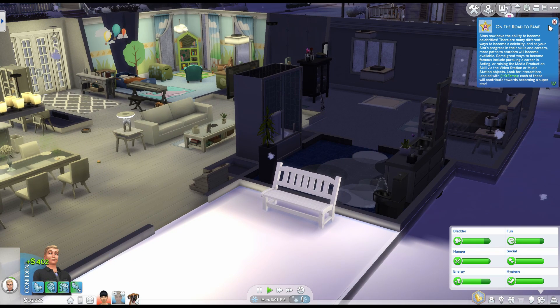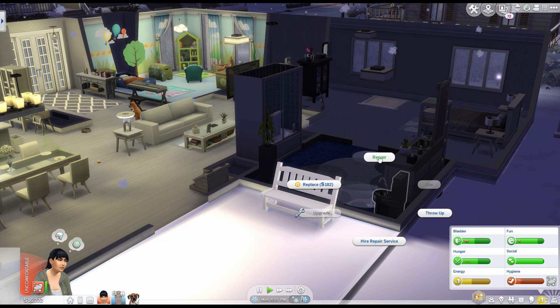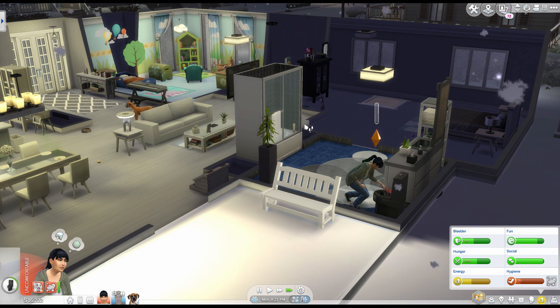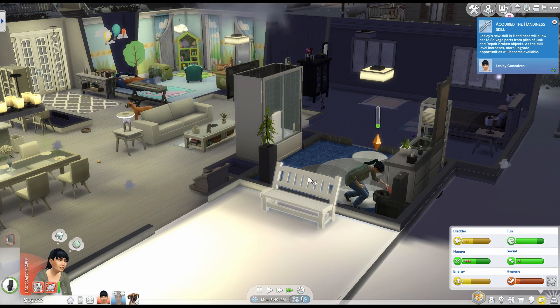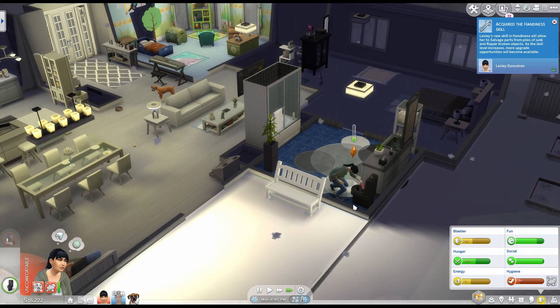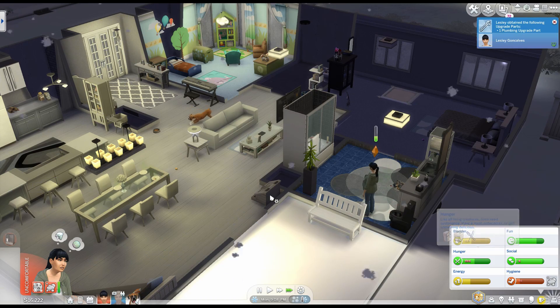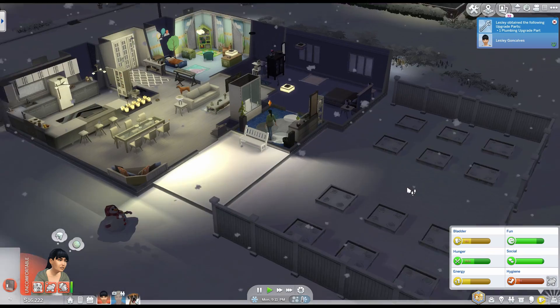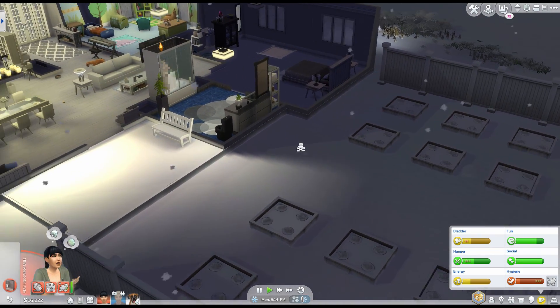Corbin is off to work and Leslie is home from work. It looks like she needs a shower. I'm going to have her repair the toilet — usually Corbin does the repairing but I'll have her take care of it. Then she'll take a shower. You can definitely see how the moods are going down quite rapidly. And look at the snowfall — it's so white and pretty outside.